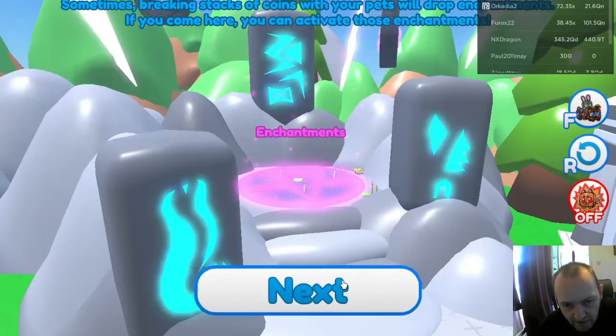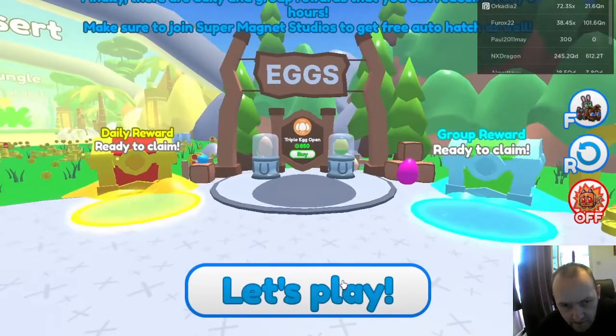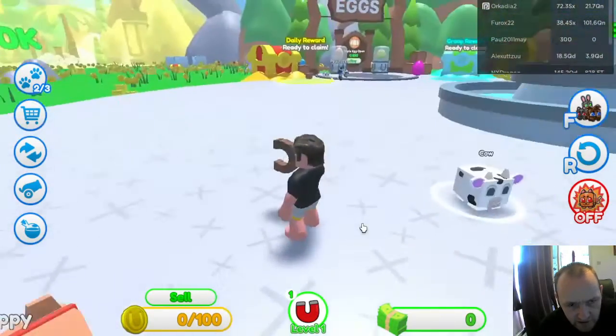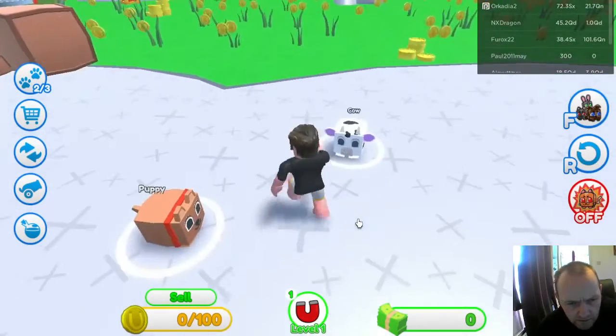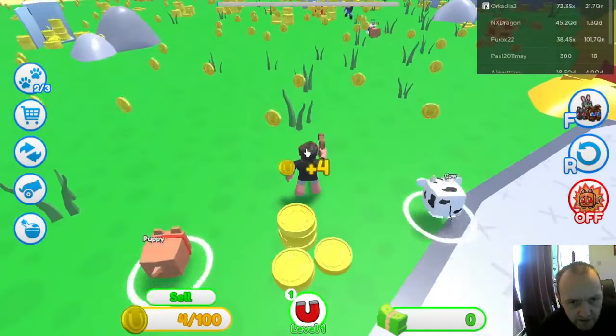So it looks like there's a lot of things you can do on it - buy pets, I gather. So I have two little tiny pets and a magnet. Let's see what the crack is. I have a cow and something else, but whatever, let's go.